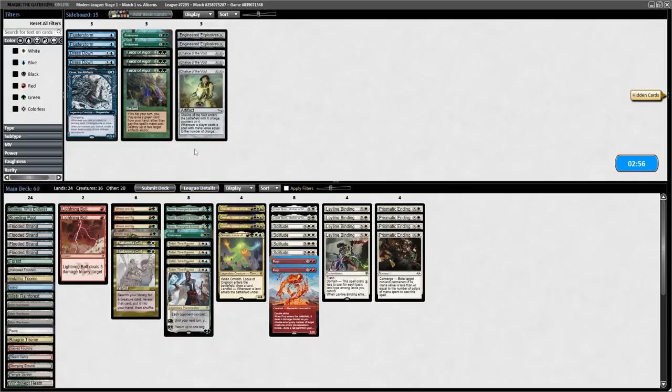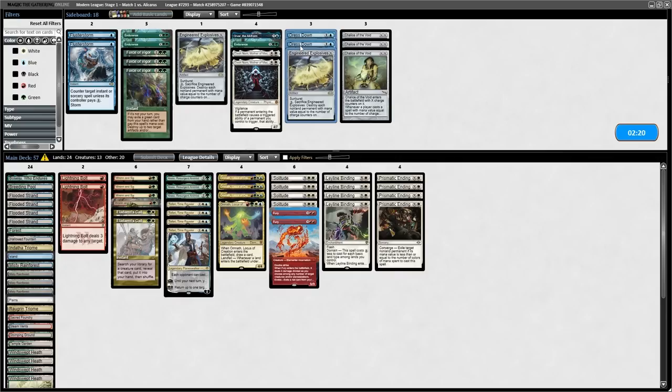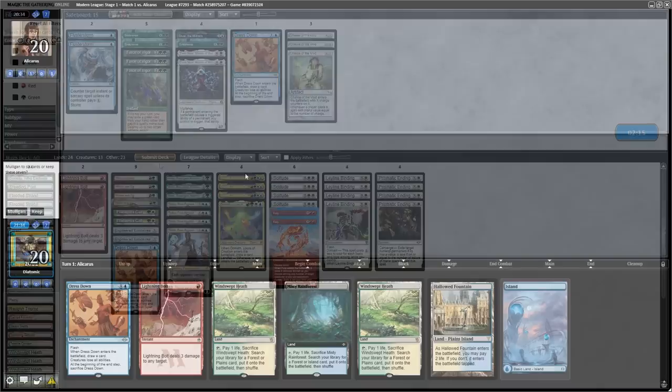With the opponent not being able to catch up, they concede and we move on to game 2 where we will actually use Nyssa and see its power. Going into sideboarding, Elish Norn doesn't seem that good against the opponent, so I'm boarding that out and bringing in some Dress Down and Engineered Explosives.